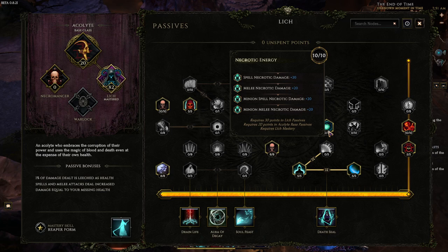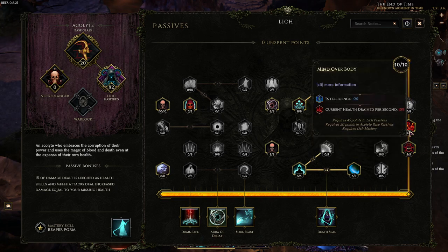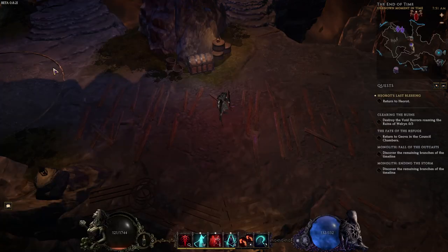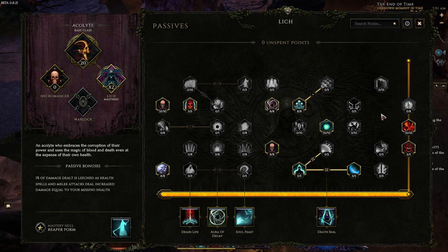10 points in Necrotic Energy — this added damage does get affected by the 70% added damage effectiveness, so we only get like 14-15 melee Necrotic damage, but it's still definitely worth 10 points. 5 points in Soul Maw for increased health leech and damage leeches health. 10 points in Mind Over Body. For the last 5 points, I would probably put it into Ageless Aesthetic for more leech, attack speed, and movement speed. I just wasn't able to because I'm only level 92 and need more levels before I can do that. That's pretty much it for the passive tree.